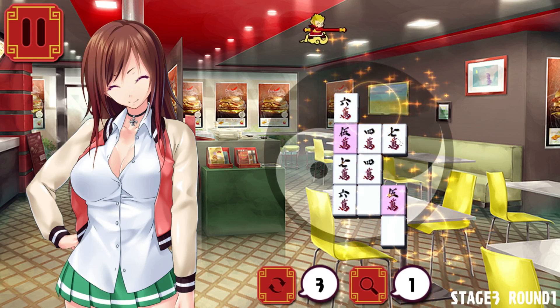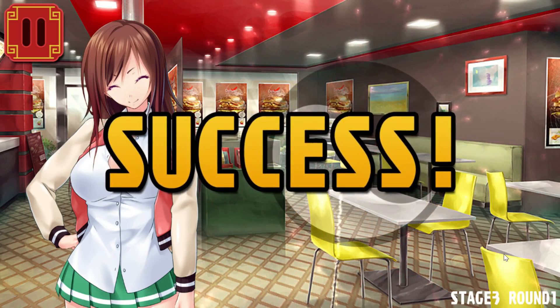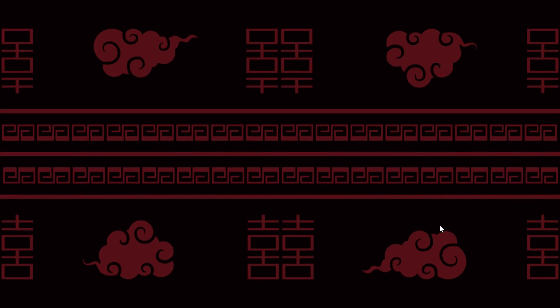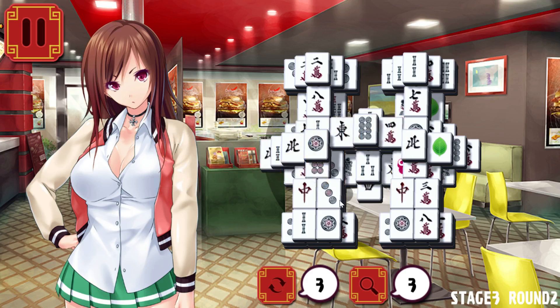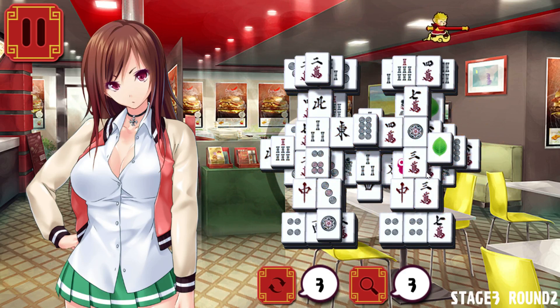Something different. I believe we have success. There we go — I think she just said success. We've got a lot of things tiled onto each other. Typically if it starts becoming kind of pyramid shaped, you're going to have fewer and fewer options for every extra level. If you got it all the way to a pyramid where one tile was on top, you wouldn't be able to make a match no matter what.